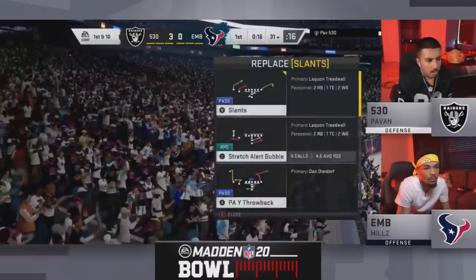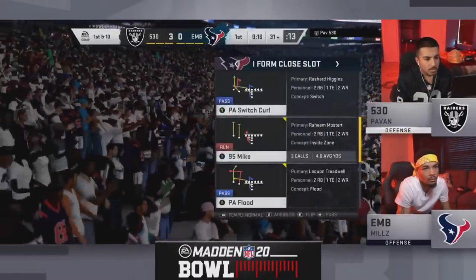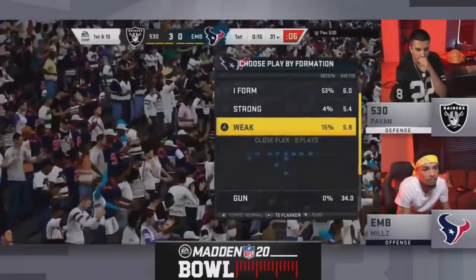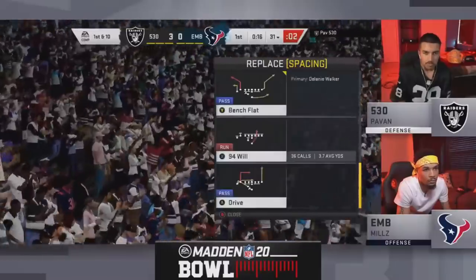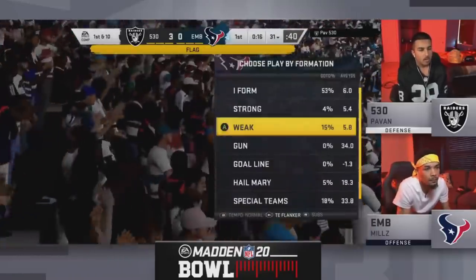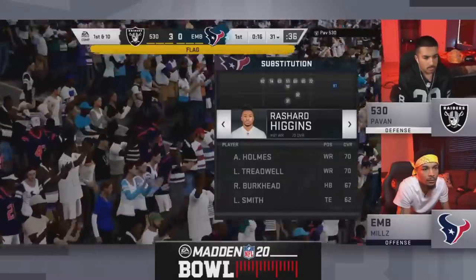Mills in group play had the worst offense of any of the 16 competitors, only putting up 202 total yards, all rushing. The next lowest was Young Kiv at 283. We watched his games, called a couple of them. Mills just wasn't able to put touchdowns on the board. His defense was able to force turnovers and give good field position, but his offense just didn't work.